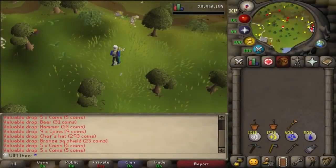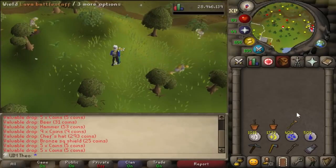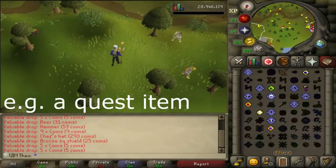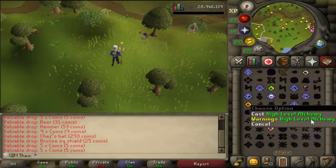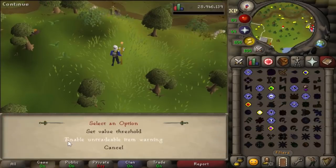On the creation of your RuneScape account, by default there is no warning given when you use high-level alchemy on an untradeable item with a low alch value. I recommend turning this warning on by going to the high alch spell, right-clicking, pressing warnings, then enabling the untradeable item warning.